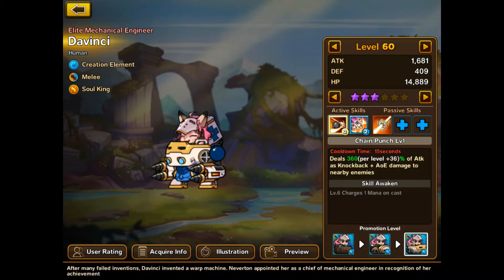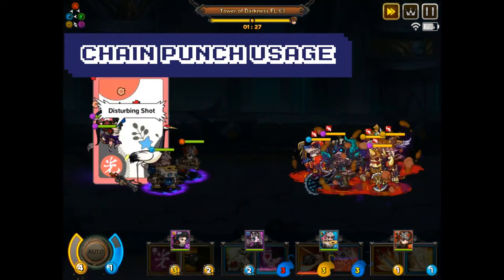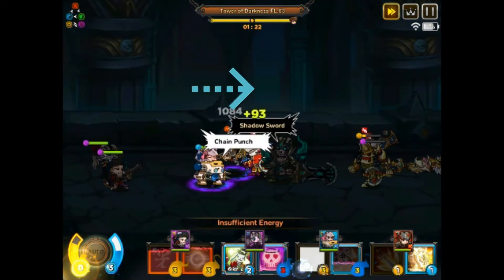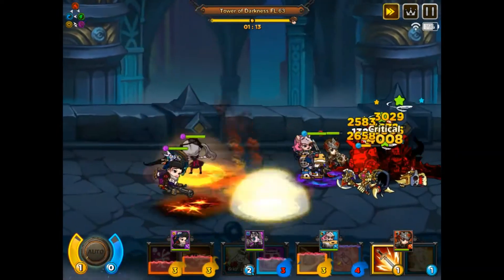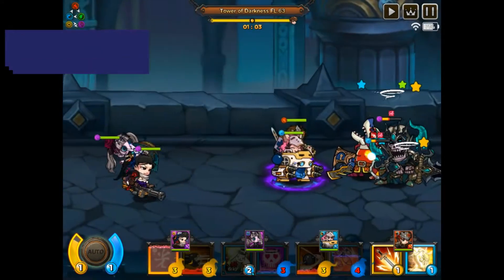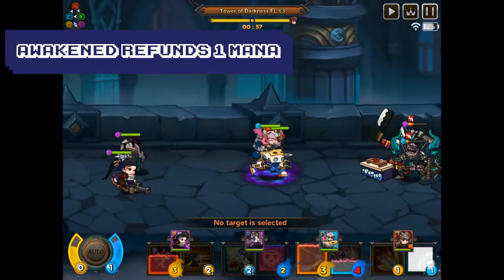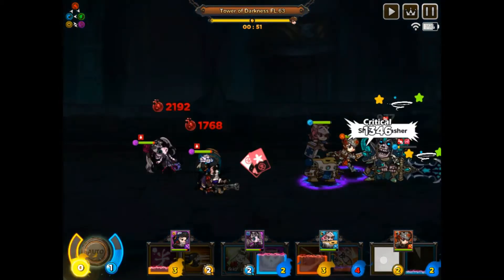DaVinci's first skill is Chain Punch — 540% AoE. The knockback range is one thing that makes the skill really great. You can sweep enemies together and set up the line for another follow-up CC. A good example is Edward: chain punch the front tanks and melee into the back line, then hit them with something like a bolt strike from Edward. It's a really nice displacement skill and also fairly cost effective. Chain Punch also has a one mana refund once you awaken the skill — really nice when you have two energy and just need one more mana to use that CC effect.